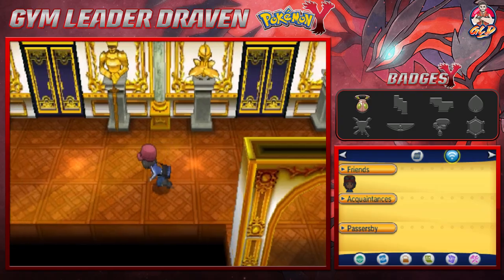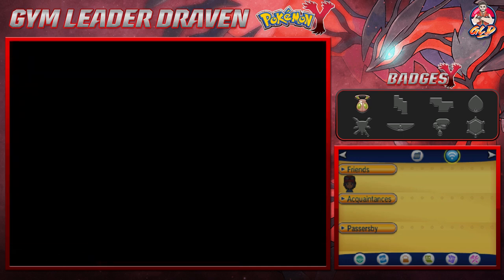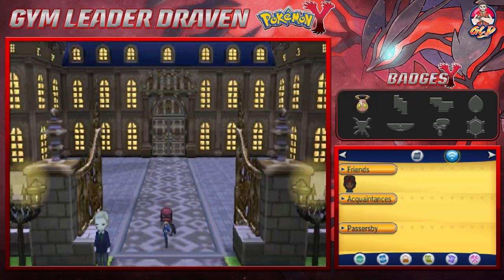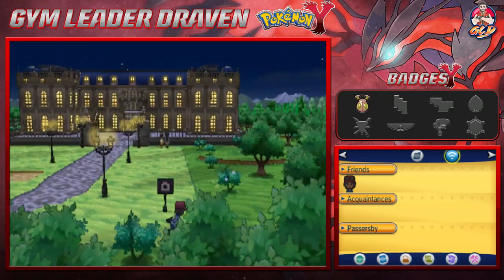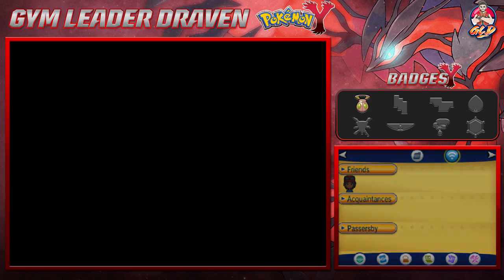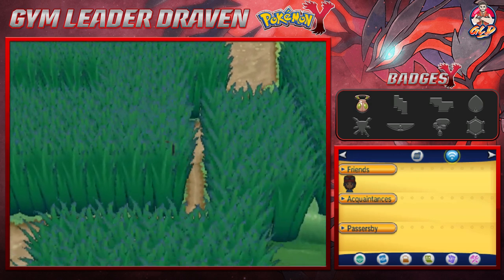So in this episode we're going to be going through Route 6 — looking through the tall grass, battling a few people, maybe even capturing a specific Pokemon here and there. We finish it off by capturing a Snorlax. To get through these areas we go through the entranceway right here between the play lane and whatever, and as you can see we got some tall grass.